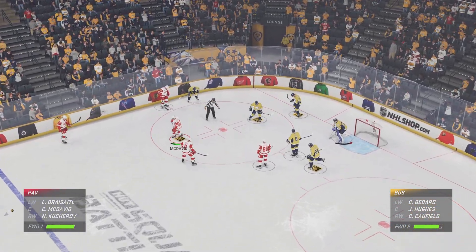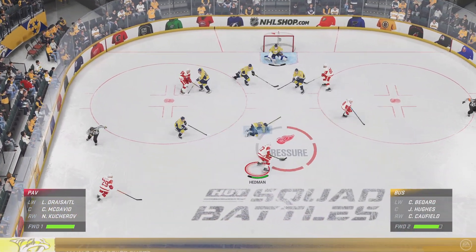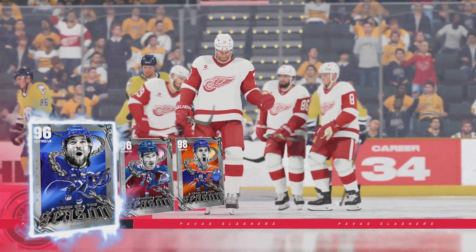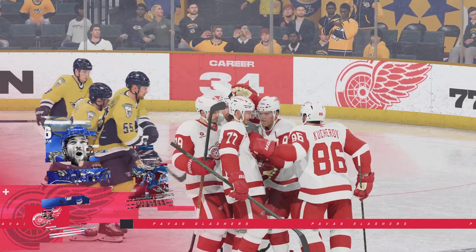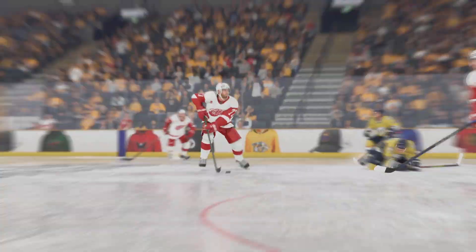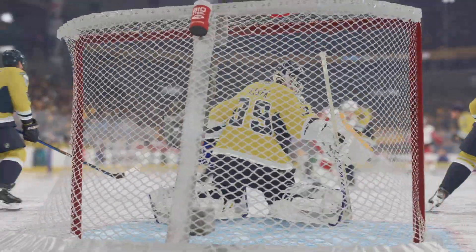The Red Wings can simply take this on cruise control based on the lead they now have here in the third. Snaps it on net. He scores! You see players working on this all the time in practice — that 10,000-shot challenge comes into effect here. Pulling that puck into the feet and letting that snapshot go really fools the goaltender.